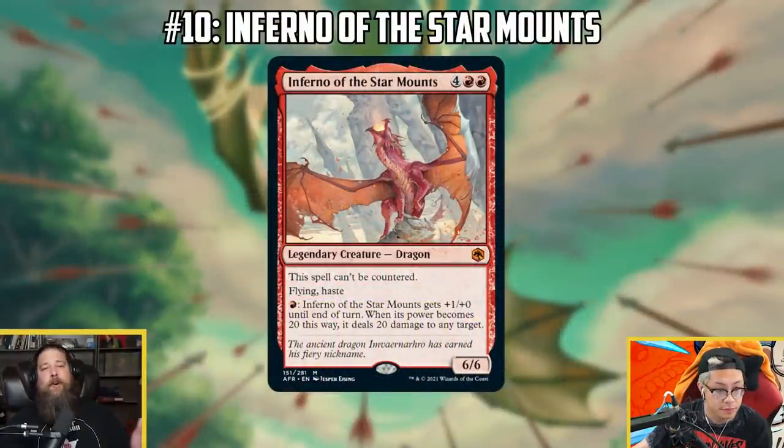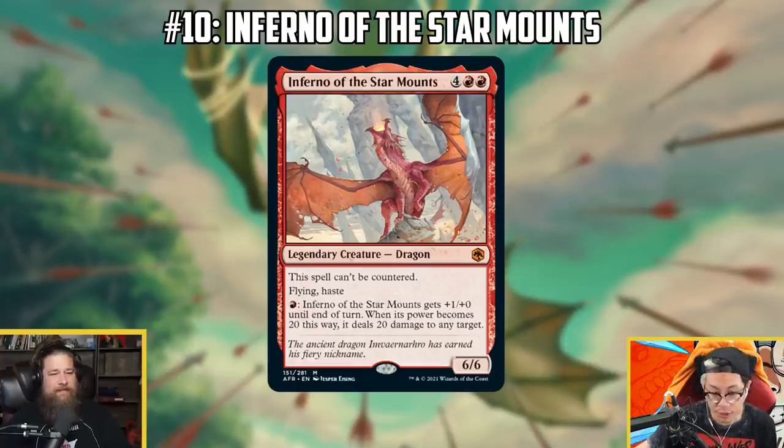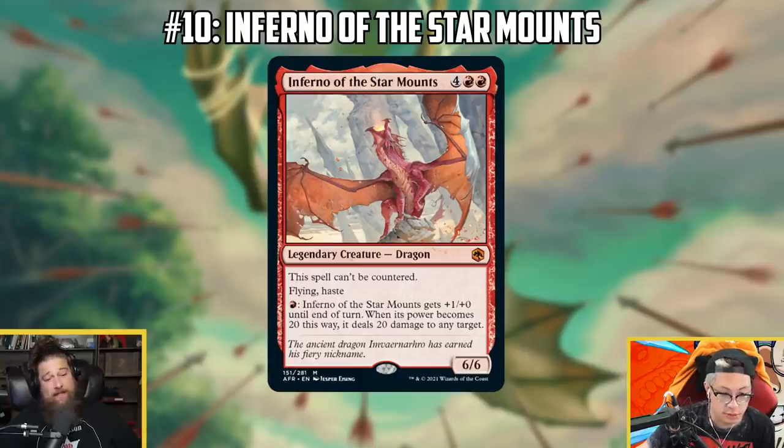Coming in at number 10 on our list we have a very on-flavor card: Inferno of the Star Mounts. Forgotten Realms is a D&D set with a lot of dragons, and I think this is one of the better ones. Crim, what do you think about Inferno in Standard? The nice thing is Inferno will resolve because it can't be countered, and the flying and haste are obviously powerful. I don't know how often I'm pumping this to 20 damage — that would require 14 mana — but it does seem okay to me.